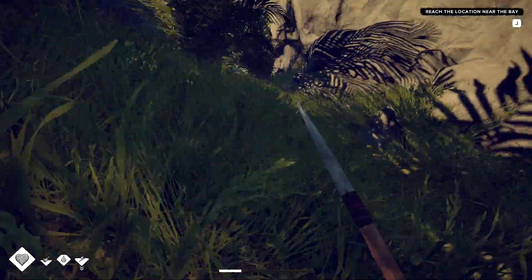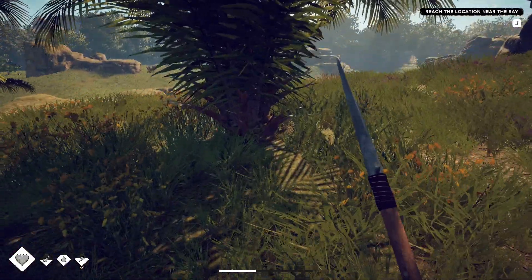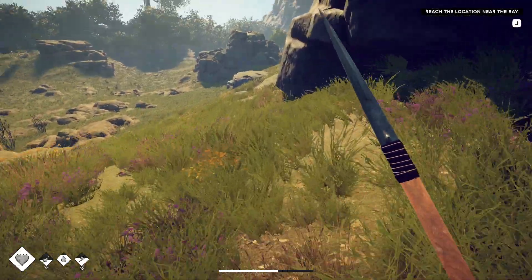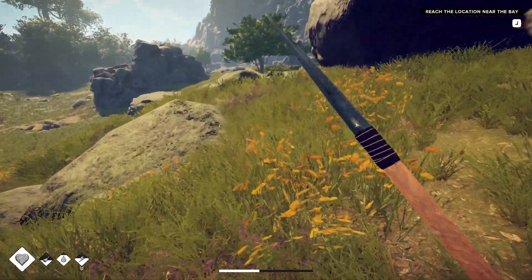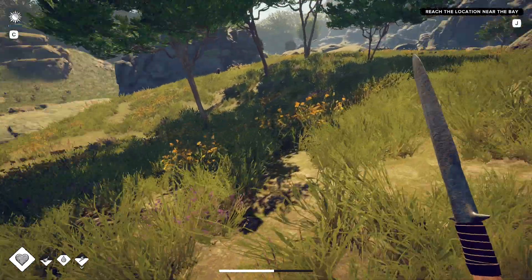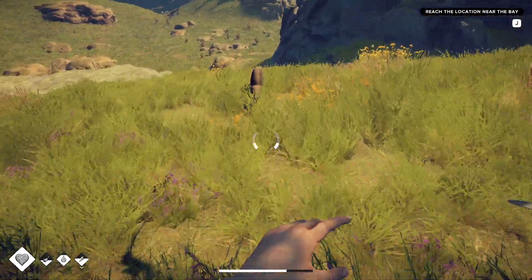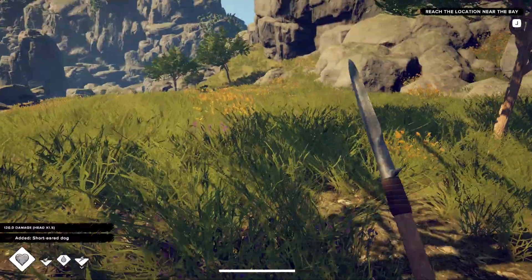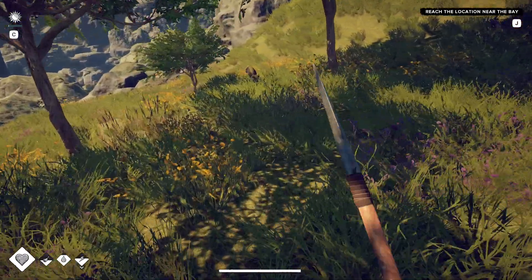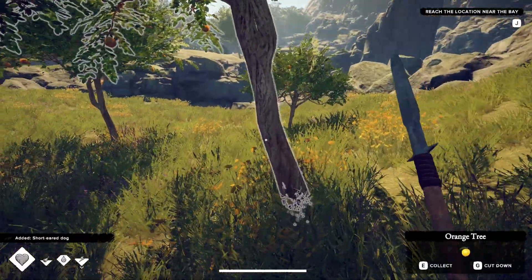There's another entrance to the cave just there, but I tend not to use it because we have to run the gauntlet with some scorpions. So we come up this way. These trees will give us more long sticks which are worth gathering. Let's deal with this dog as well - and then these three trees here, you can find another dog. That's three dogs we can cook and eat.